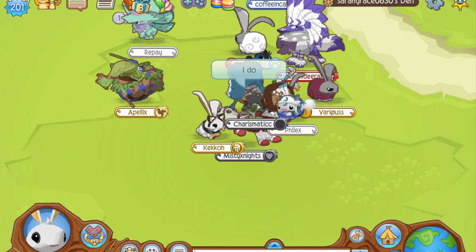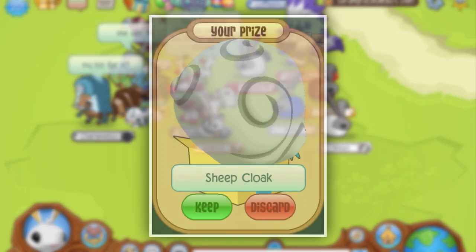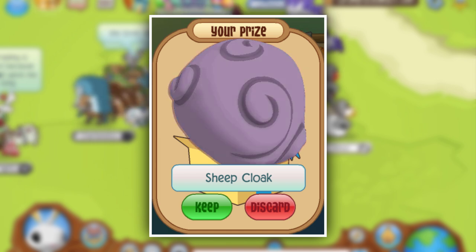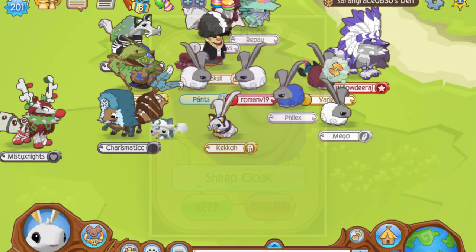How the distribution of the sheep cloak worked was through color IDs. Each item has its own color IDs set, but it can have pretty much any possible color. For this colored sheep cloak, there are 255 possible variants of the sheep cloak in the game, and numerous of these were hacked in.